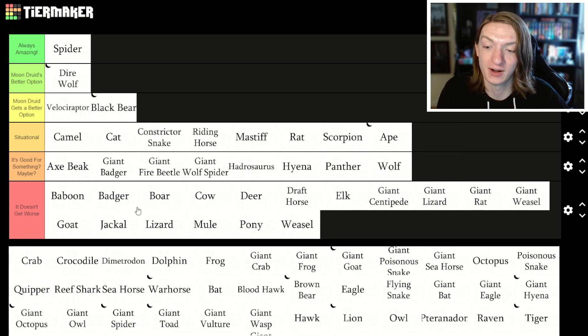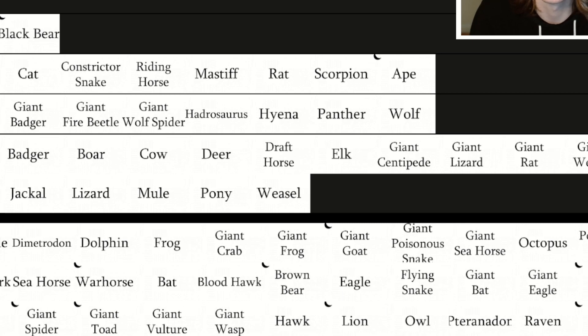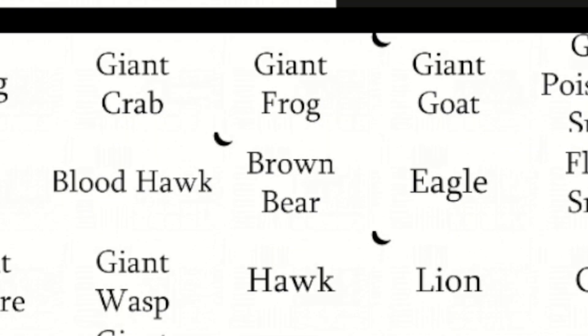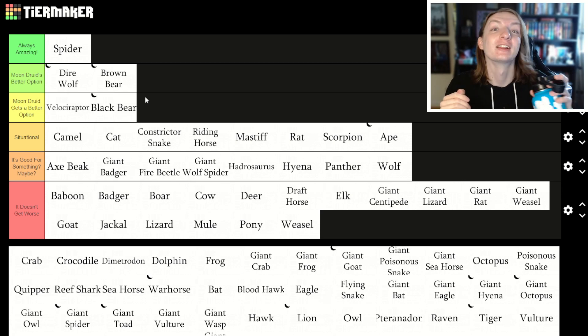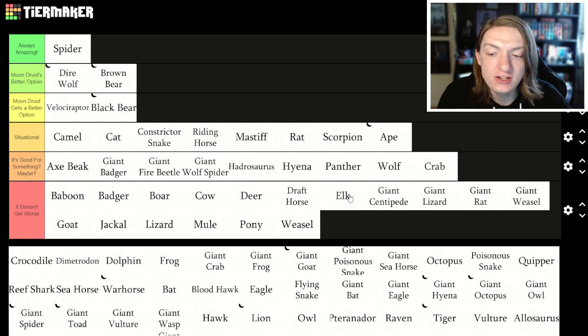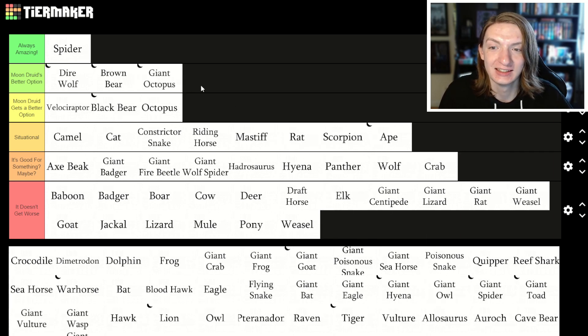Black bear — moon druid gets a better option. They get the brown bear. Moon druids get brown bear at level 2, whereas everyone else gets it at level 8. So moon druid's better option for the black bear is definitely the brown bear. Crab is maybe a good underwater stealther, however octopus is a really good underwater stealther — and then the giant octopus is amazing.